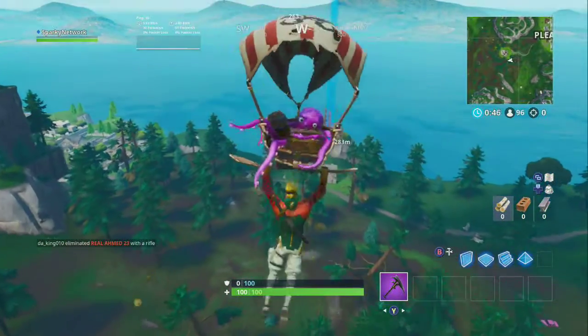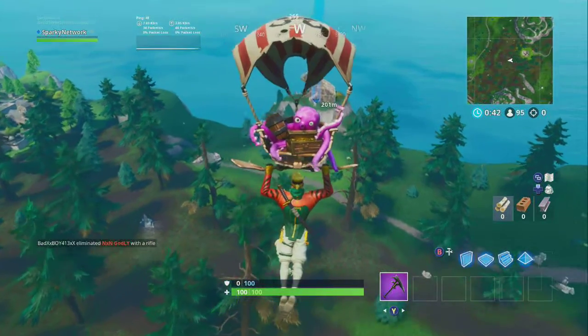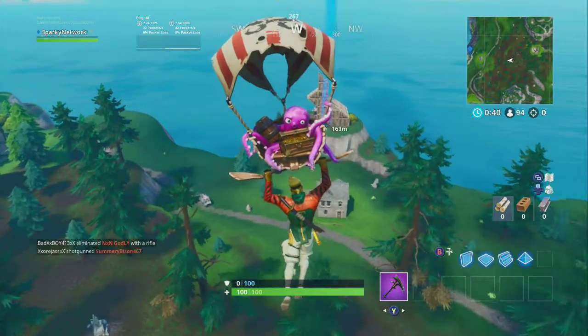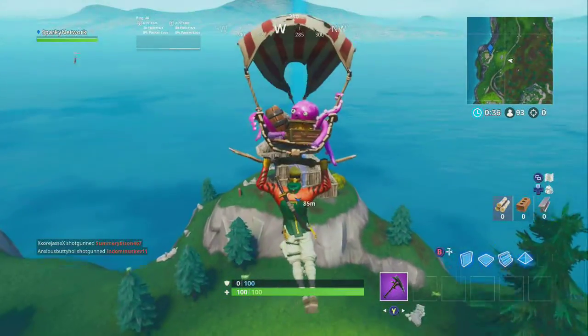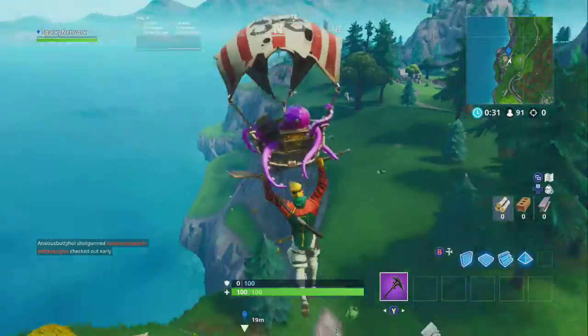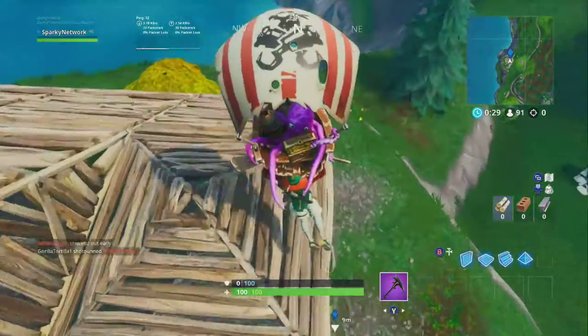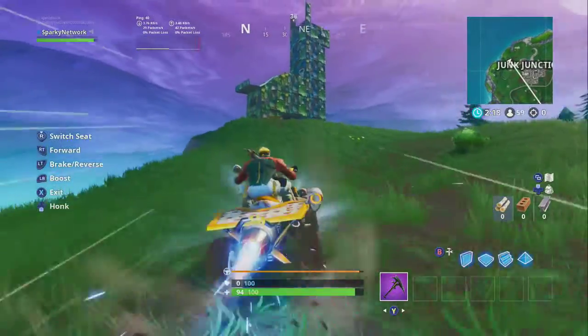These are the easiest locations — if you've played the game a bit you should already know where they are. The very first location is going to be close to Snobby Shores, and that is where the wooden rabbit is. All you need to do is land on the rabbit or next to it and you'll complete the first location.